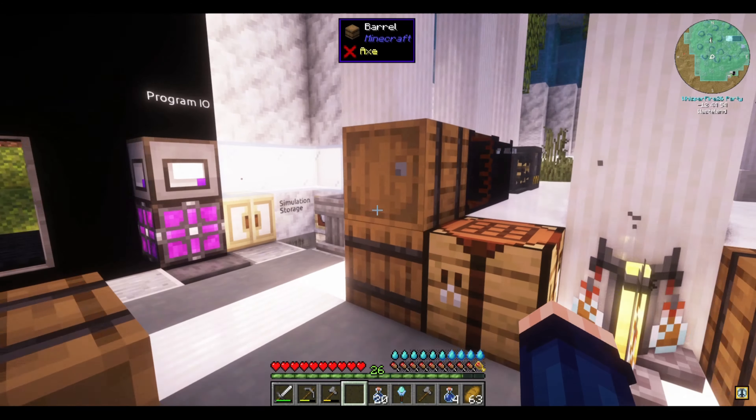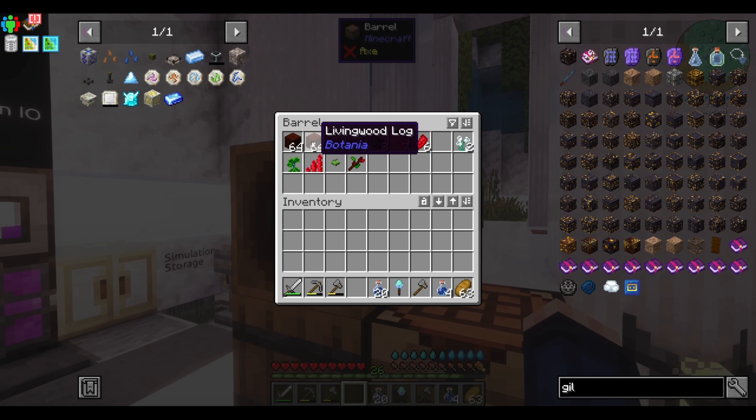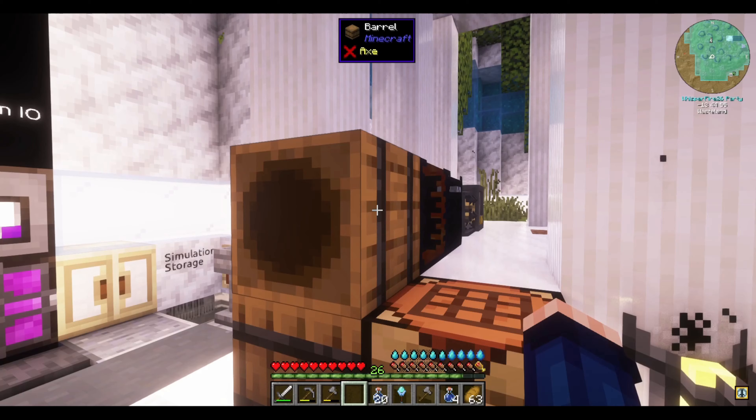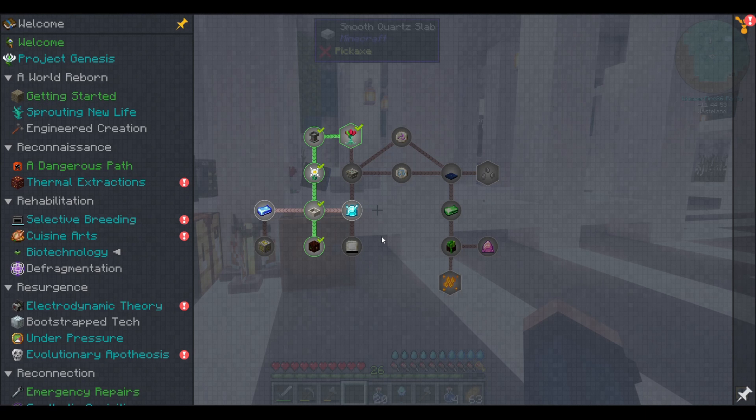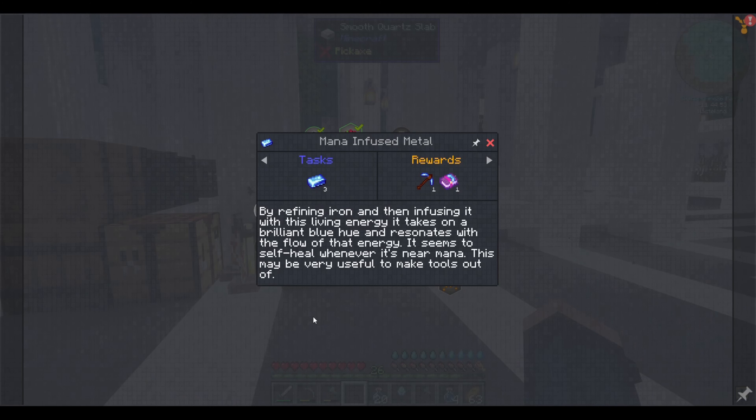What I did inside the farmland was I laid down some dirt blocks to turn into grass blocks, and I basically started producing living rock and living wood logs. Let's do some reading — let's go into Botania, and I think we'll start with the mana infused metal.